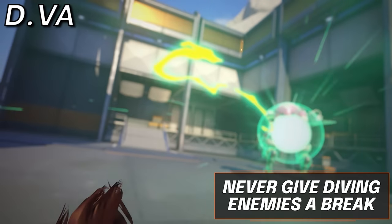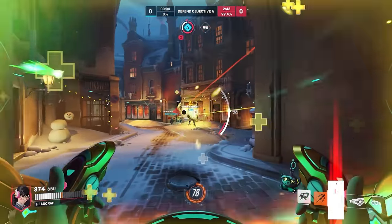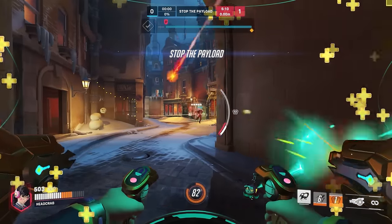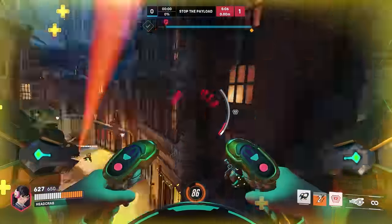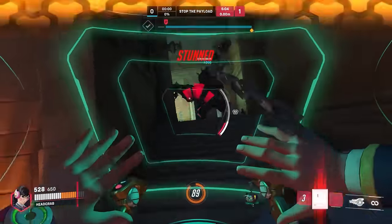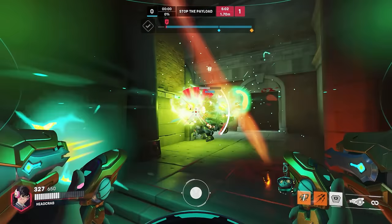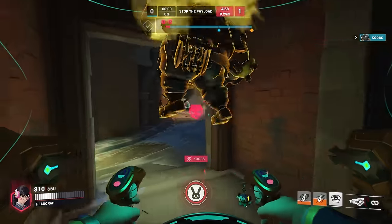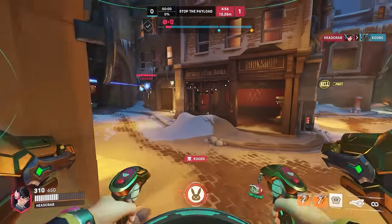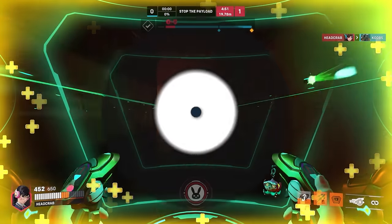Now for D.Va, never give diving enemies a break. Genjis, Tracers, Doomfists, Winstons, even an enemy D.Va — regardless of who it is, if they are diving an ally, go straight onto them. These heroes, after diving, for the most part have no way out. So by counter diving, not only can you use Defense Matrix to keep your team safe, but you can also play extremely aggressive onto the enemy and look to pick them off for free. This is especially potent when baiting enemies into your team, playing from a different angle, and acting as if you aren't expecting their engage.